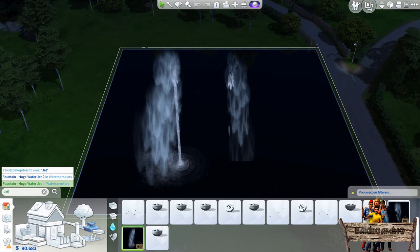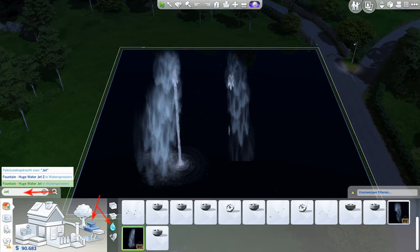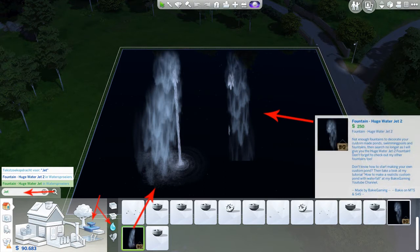Let's start with where to find them in game. In build mode, type 'jet' into the search bar or go to the fountain section and click the water drop. They can be recognized by the thumbnails showing these new fountains and by my Backy Gaming icon in the lower right corner.